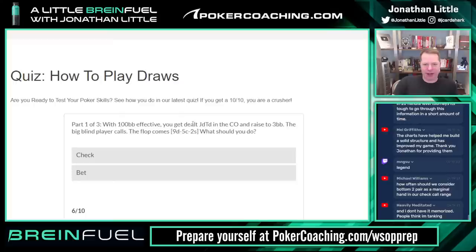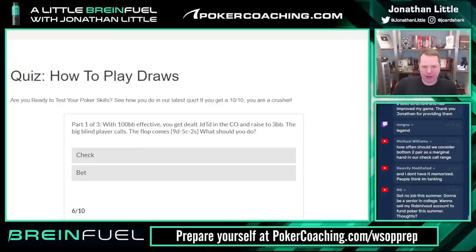Next: with 100 big blinds effective, you get dealt jack-ten suited in the cutoff and raise. Big blind calls. Flop comes nine-five-two. What should you do — check or bet? I would just bet. If we bet, we can even call a raise very deep-stacked with backdoor flush draw and two overcards. This is a draw to backdoor draws plus overcards — actually a pretty good hand.